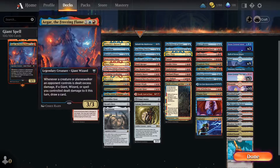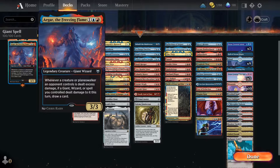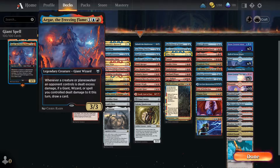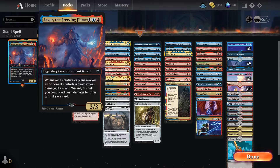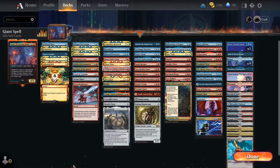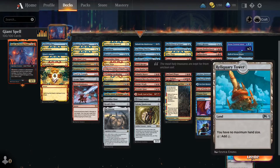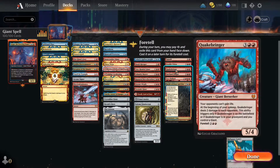Today's Story Brawl commander is Agar the Freezing Flame, a legendary giant wizard. Whenever a creature or planeswalker an opponent controls is dealt excess damage, if a giant, wizard, or spell you control dealt damage to it this turn, we can draw a card. So this is basically giant and wizard tribal. We have cards like Quakebringer that at the beginning of our upkeep deals two damage to each opponent.